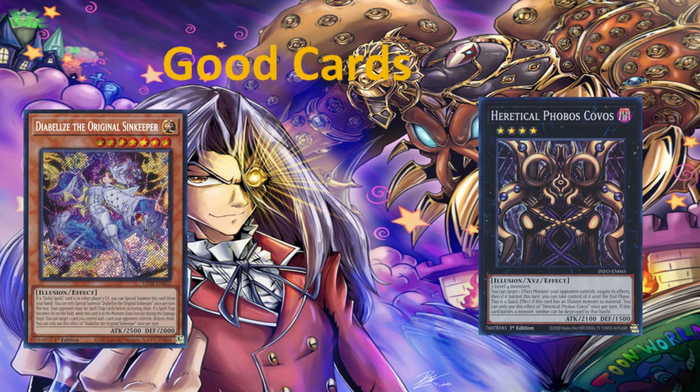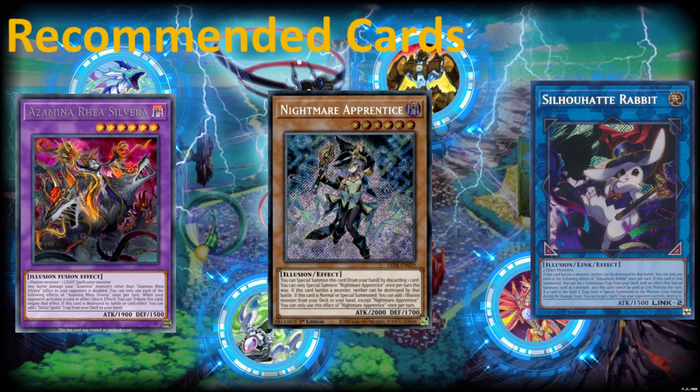Let's go over and talk about the recommended cards. In our recommended section, you can see the cards I recommend that are really fantastic for the Illusion type: Azamina Rare Silvera, Nightmare Apprentice, and Silhouette Rabbit. First, let's look at Azamina Rare Silvera — this is our first generic negate in the Illusion type, a fantastic card in the extra deck.